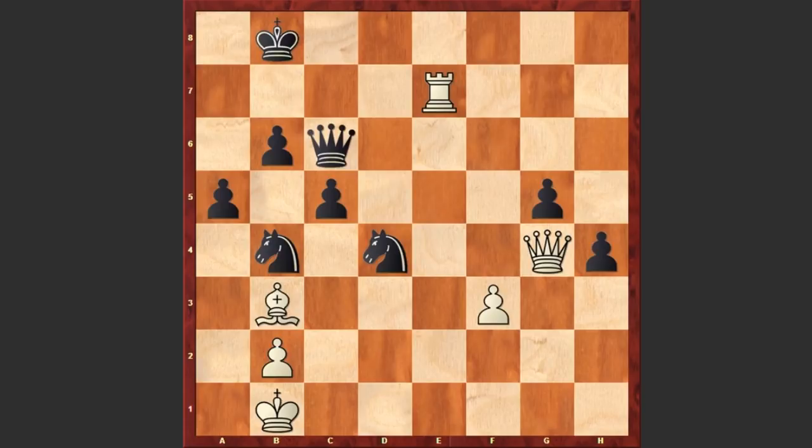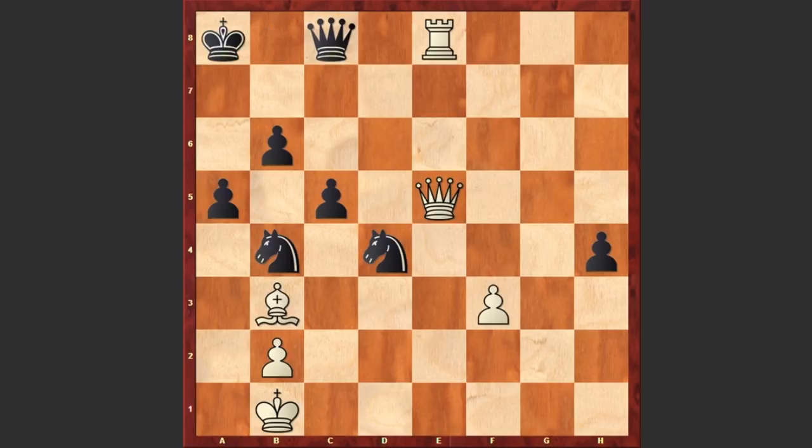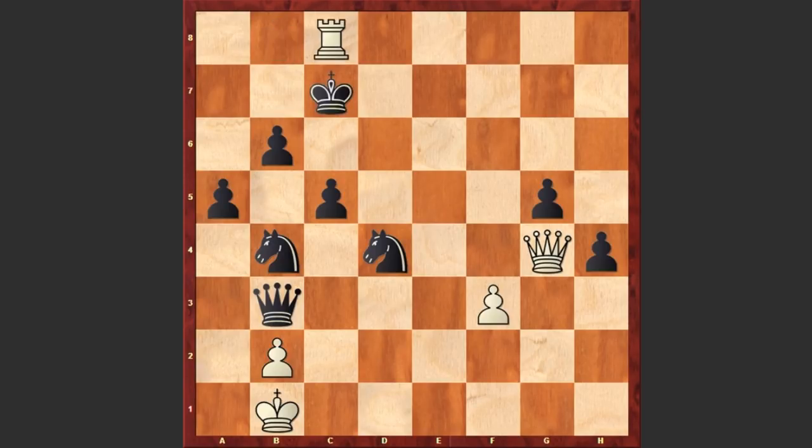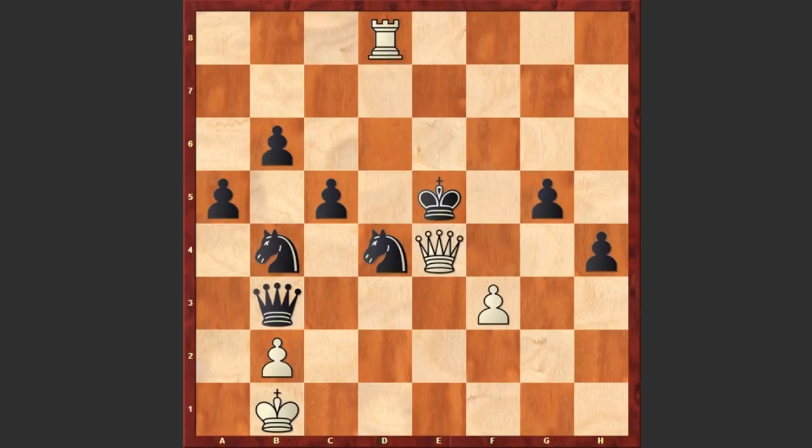Now if black won't accept the sacrifice and plays Qc6, then simply Qxg5 — the threat is Qg8 check followed by Re8 winning the queen. If Qc8 then Qe5 check followed by Re8 — again white is winning. After Bb3, black actually captured on b3 with the knight, but if Qxb3 then Re8 check. If Kc7 then Rc8 check and white is just winning — white goes for this beautiful king hunt and it's over.